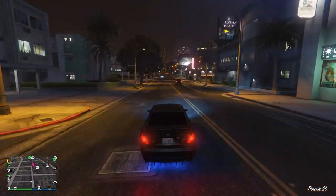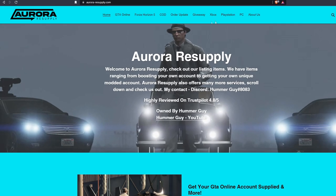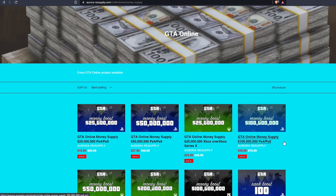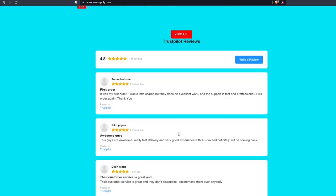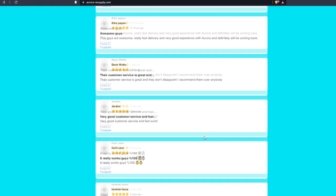Just before we jump into the video, we have a quick word from our sponsor. If you guys are looking to buy cheap GTA Online money or modded accounts, head over to auroraresupply.com for the best prices. When on the website just head over to the GTA Online section and choose from any of the options. They offer a 10 out of 10 service and amazing customer support, so check them out through the link in the description.